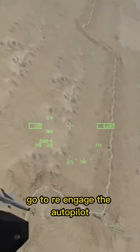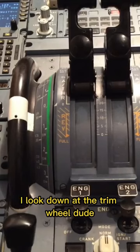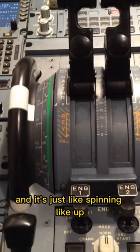So I level back off, go to re-engage the autopilot, and the autopilot won't re-engage. I looked down at the trim wheel and it's just spinning up.